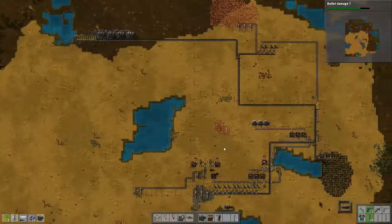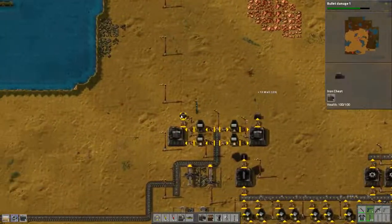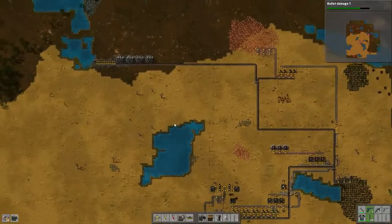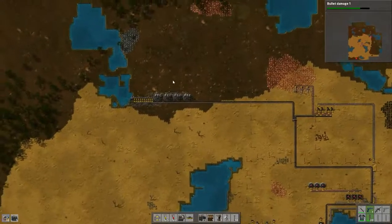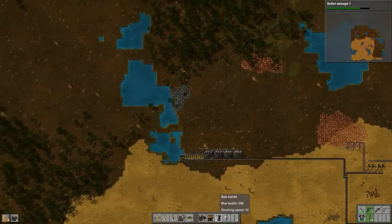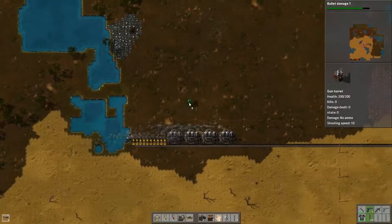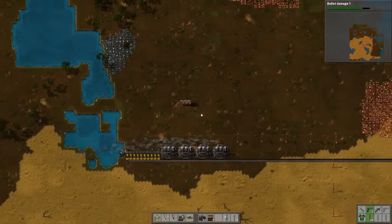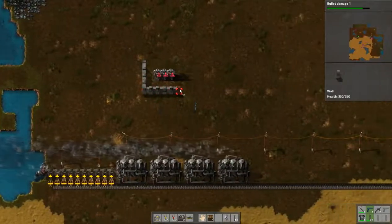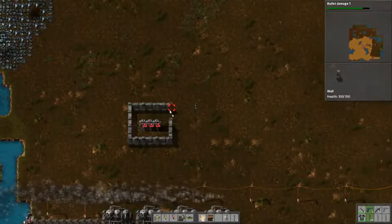Hey, this is Firestarter, welcome back to Let's Play Factorio. Right now I'm working on securing my base — the attacks are increasing in frequency so we're gonna have to take care of that. I want to protect my electricity, so I'm gonna place some more guns up here. We're protected over here by some water and we should have enough walls to surround this — at least I hope we do.